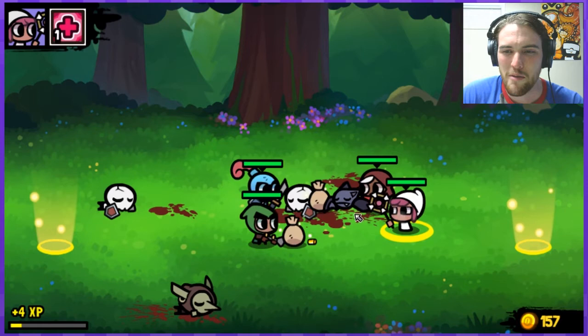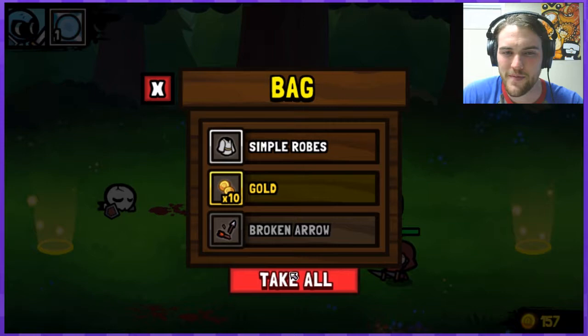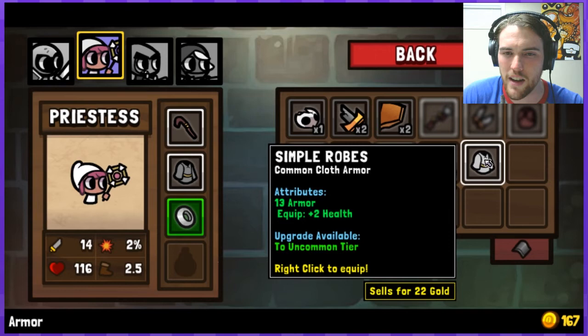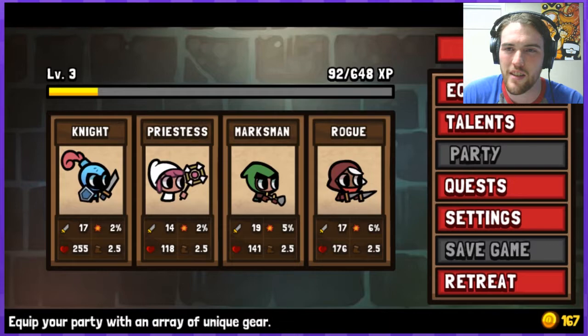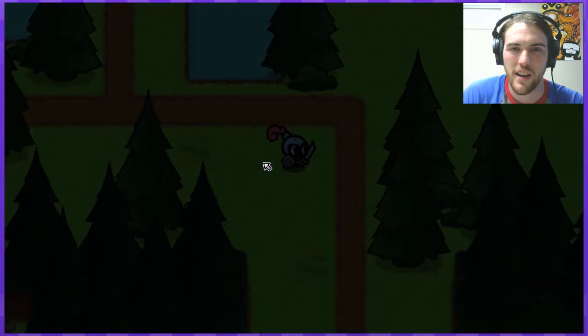Come on guys, you gotta help her out — she's more or less defenseless. Oh, loot bag, don't want to forget that. Let's see if those robes are better — 11 armor and plus 2 health. Perfect! They went from dusty gray old robes to these cool white clean robes, clean and fresh and ready to go. Covered in the blood of our enemies.